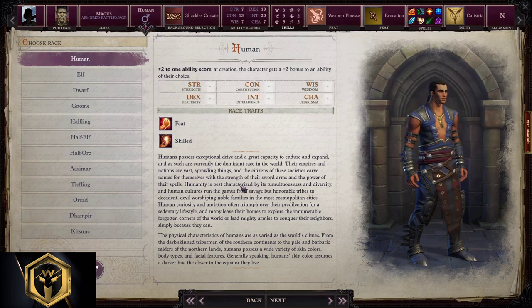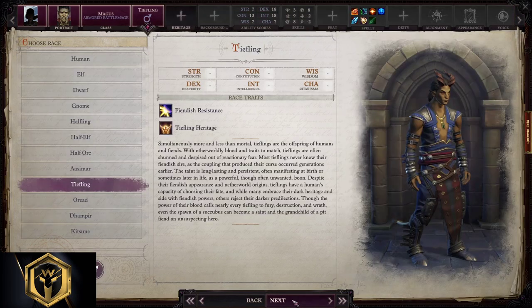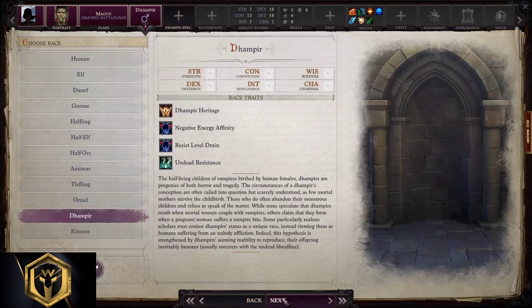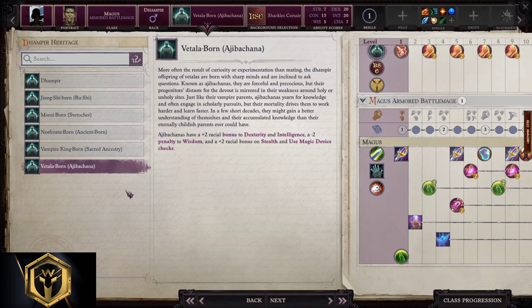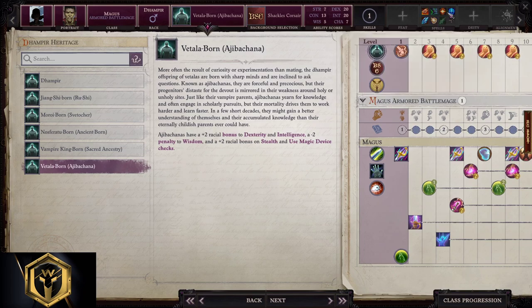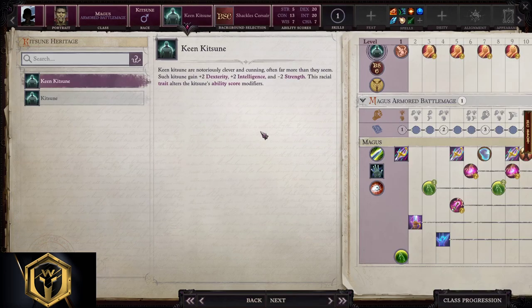Other races as Armored Battlemage Magus. For elf, half-elf, halfling, and half-orc, we will stick with base versions and copy the entire human build. For tiefling, we can go with the base version or grimspawn, and then copy the entire human build. For dhampir, the only good valid option would be Vetalaborn Ajibachana, then copy the entire human build — maybe taking some necromancy spells with spell focus into necromancy. For Kitsune, the only valid one is Kin Kitsune, then copy the entire human build.